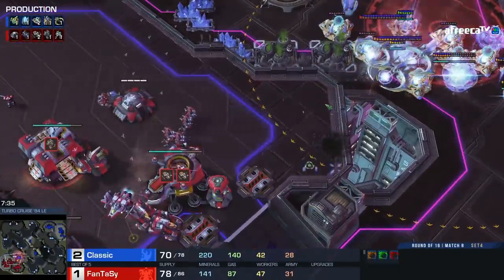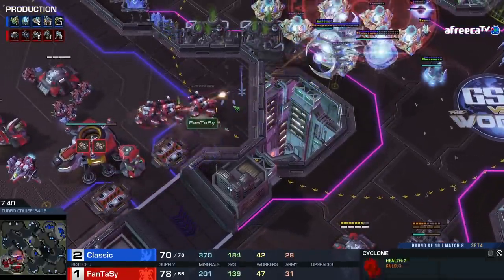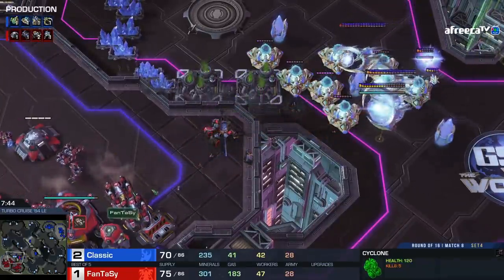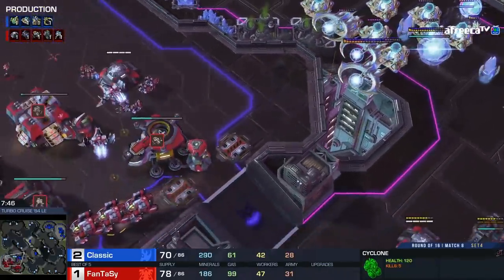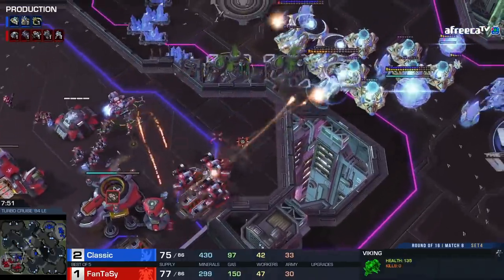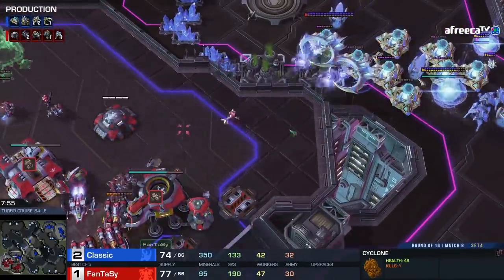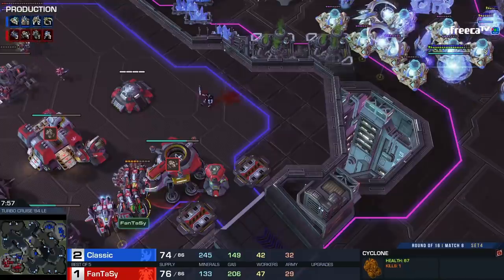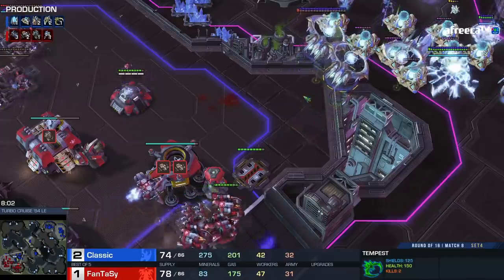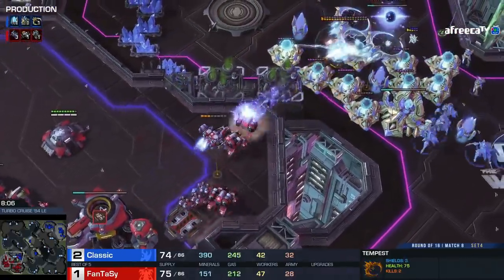Loses a Cyclone but continuing to make them. Another big hit — it's getting worse for Fantasy. Back and forth on both sides, but look: three is the right tempest number. It knocked it down to two once more, so important — every time they kill one of each other's units, whether a Cyclone or a tempest, it's a crucial moment. Does a tempest one-shot a Cyclone? I think it does.